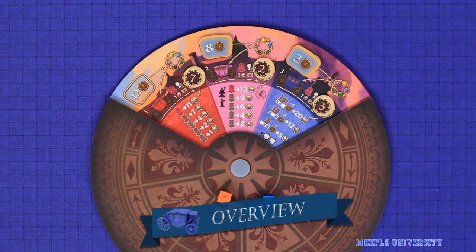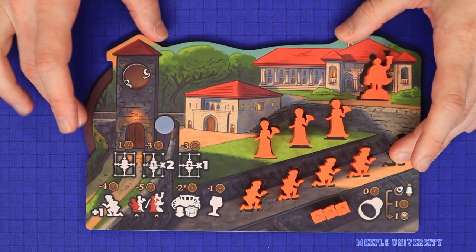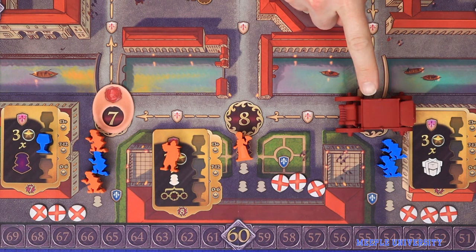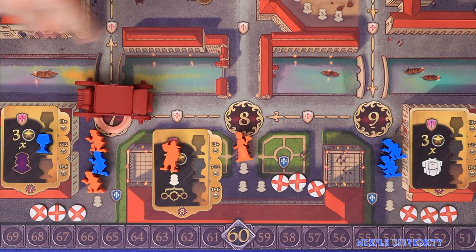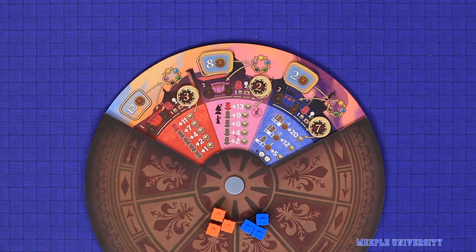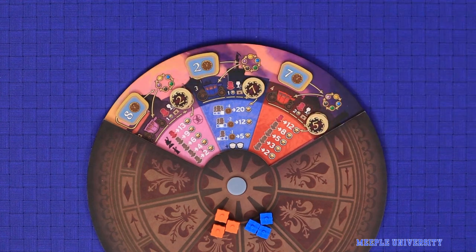You're now ready to play. Florence is played in nine rounds, tracked by the wedges on the Noble dial. Each round is played in five phases: first, Gain Time, where players gain a certain amount of time; second, the Actions phase, where players spend that time to take available actions; third, Noble Movement, where the round's Noble moves to its next destination and triggers bonuses; fourth, Q-scoring, where family members at the Noble's final destination score points; and finally, Clean Up, where you rotate the dial and prepare for the next round.